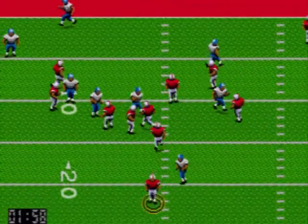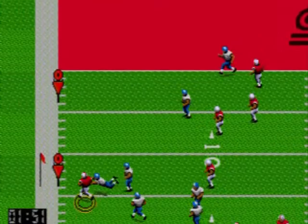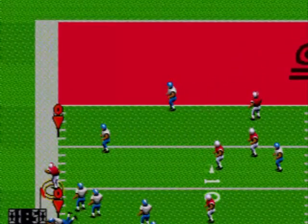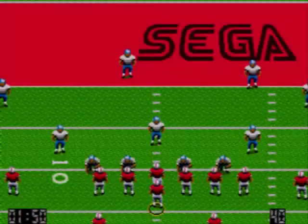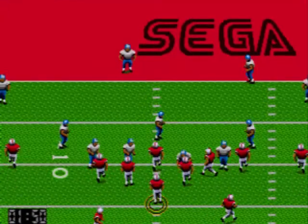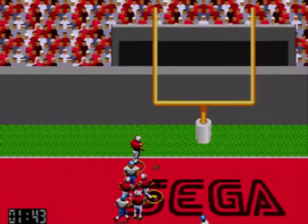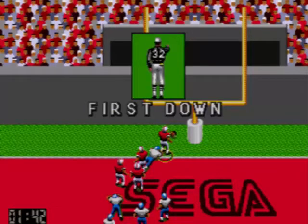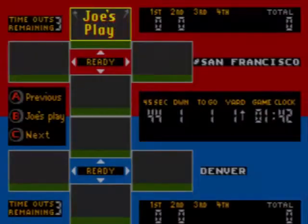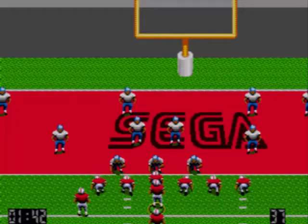¿Cómo van las jugadas? Tanto en ataque como en defensa habéis visto ahí un menú en el que van saliendo las distintas jugadas de estrategia. La cuestión es ir eligiendo alguna de esas jugadas para decidir qué estrategia o por dónde se van a mover nuestros jugadores para intentar realizar el pase o la jugada correspondiente. Entre ellas habéis podido ver una jugada elegida por Joe Montana que, según una serie de criterios, decide cuál es la jugada que más conviene en ese momento.